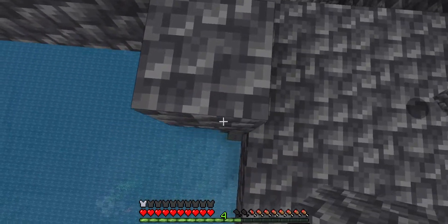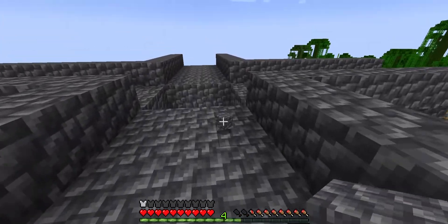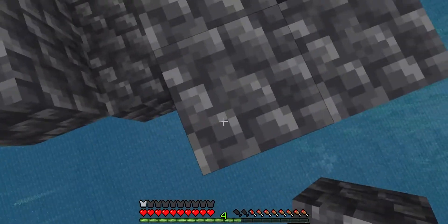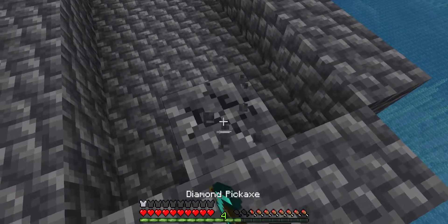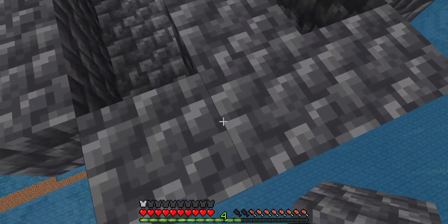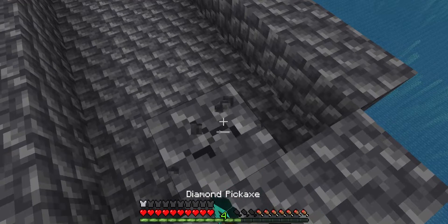Now we're going to do this on all four sides, framing out what we just built. Once we have this, we can start to cap these sides. For each side, place a temporary block, a block behind it, and then a block on either side to cap it, then mine out that temporary block in the front. You should have something that looks like this. Do this for all four sides.